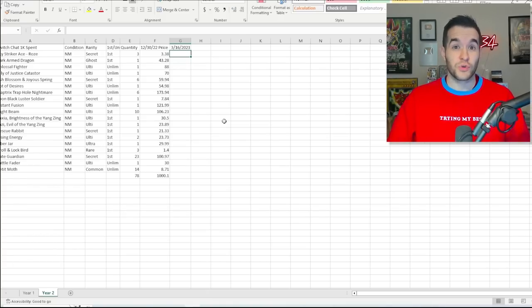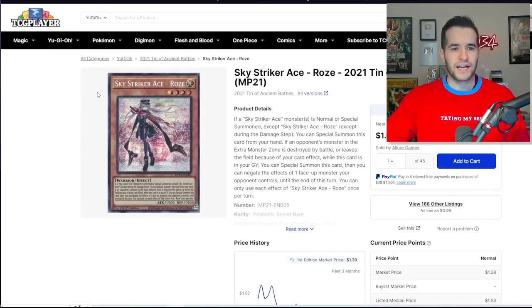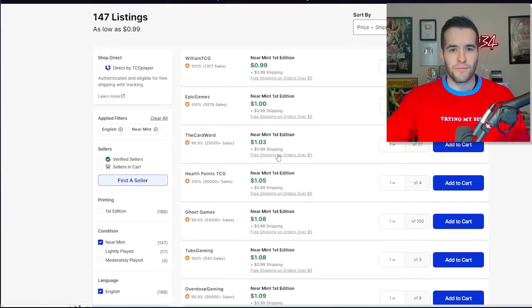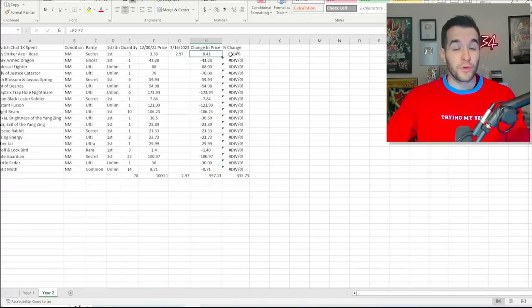We bought three Sky Striker Ace Rose, so let's go to TCG Player and see what they're worth now. This is the 2021 Tin of Ancient Battles version. The lowest verified listing for near mint is $0.99. We paid $3.38 total for the three we bought, and these are now at $0.99, giving us a $2.97 total value. We have a 14% decrease — a $0.41 loss. Off to a bad start, but it's only a $0.41 loss, not a big deal.